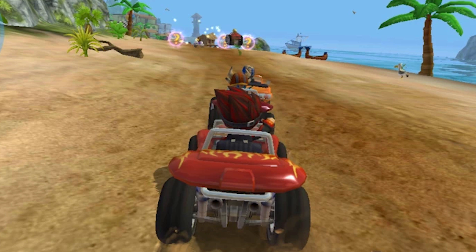Death Bat Valley. Welcome to Death Bat Valley, a dark and dangerous place. But if you're looking for shortcuts, this is the place to find them. After the first jump, take a left and drive through the cave. You'll have to be careful, though, because there are bats flying around.